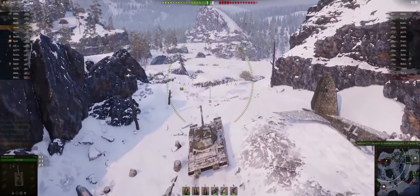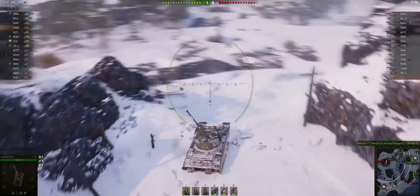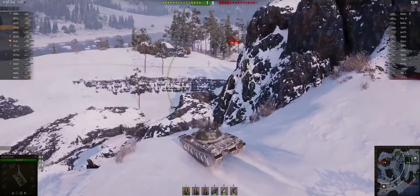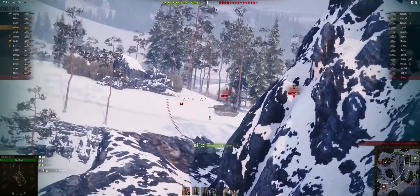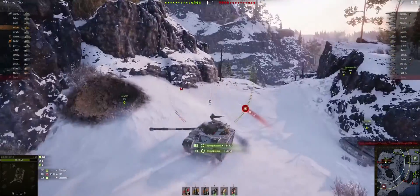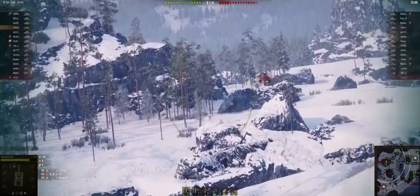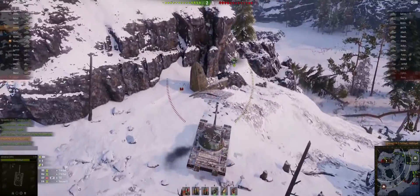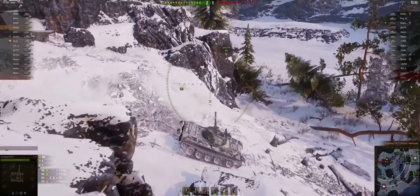With all those pros and cons as part of the review — is it worth it? I have to compare it not to one line but two. This line unlocks two tier 10 tanks, while the other line, the Object 430 line, unlocks only one. The 430 line is different in design — this T-54 line is very mobile with decent camo, decent spotting, and a good gun. The 430 line actually has really good long-range spotting and very good camo, making it a good counter scout.